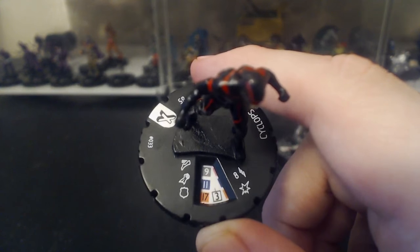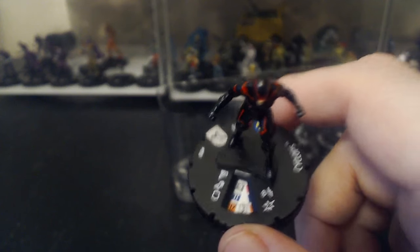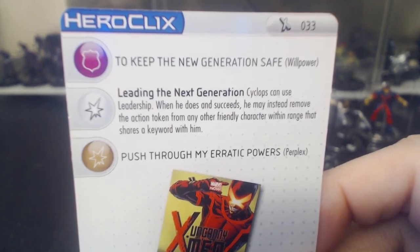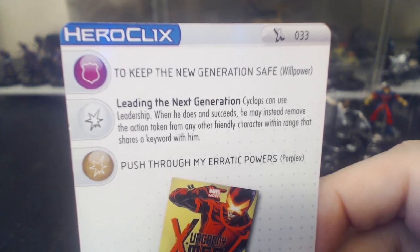I will say I like this Cyclops — he's pretty cool. Let me click into his first click. He has running shot, psychic blast, he's 85 points with the X-Men team ability, based off the current X-Men design. He has a special damage power called 'Leading the Next Generation' — Cyclops can use Leadership, and when he does and succeeds, he may instead remove the action token from any other friendly character within range that shares a keyword with him.